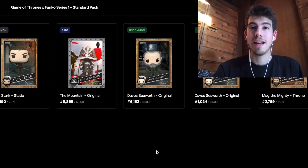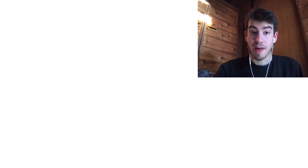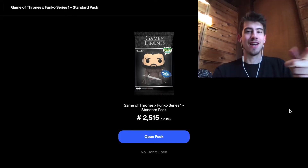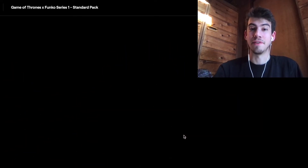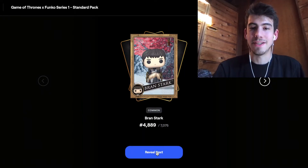We got a rare and a couple uncommons there so still pretty happy with pack two. Hopefully in this last pack, standard number 25, there's gonna be something sick. Here we go guys, cross your fingers with me. Cool animation again and let's reveal the first card - common Bran Stark, nothing too exciting there, cool design with the snowfall and a number 4,889.